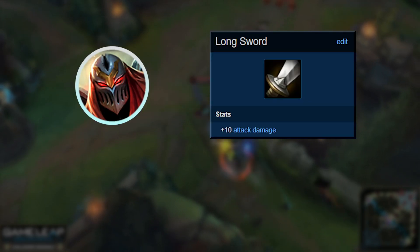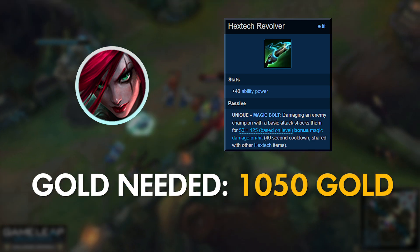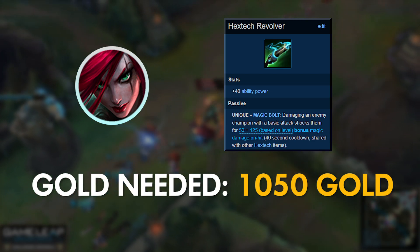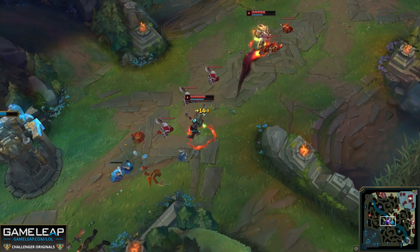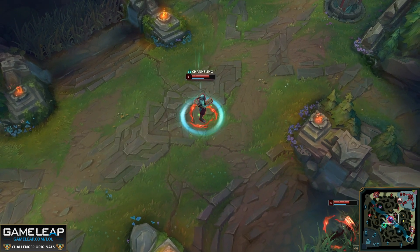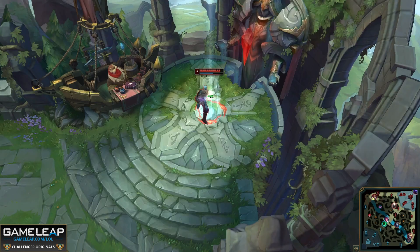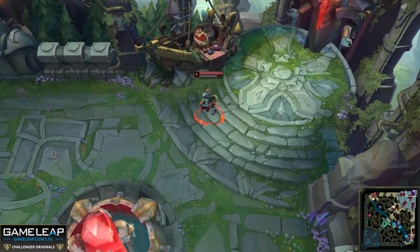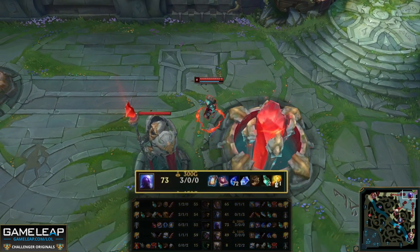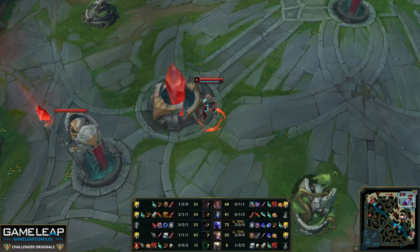Let's think about back timers for other popular mid laners. Playing Zed starting Longsword, your first back timer is 750 gold — that's Serrated Dirk. Playing Katarina, if you can get to 1050 gold for Hextech Alternator, you're doing work. When we play any mid laner, that gold represents power, but only when we invest it. If it's just sitting there, it means nothing. We can become stronger by leveling up, but we have to recall to become even stronger. Most low elo players think backing is bad because you're wasting time — no, you're wasting time sitting on that item spike longer and longer. Know your bank.